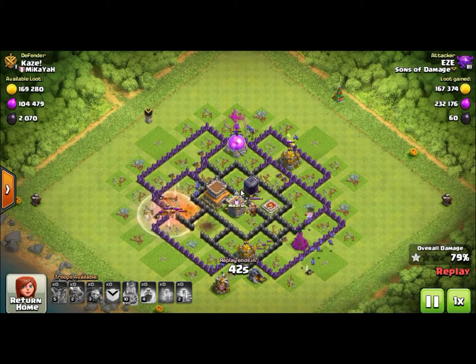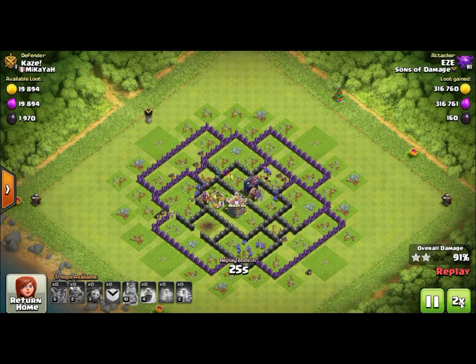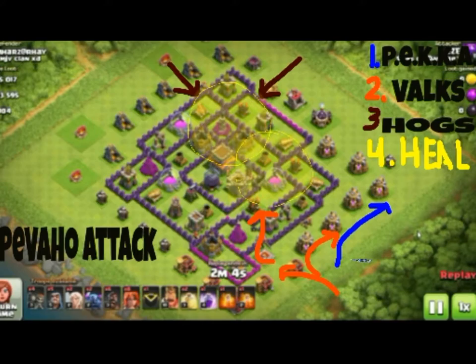We put a bunch of minions on that wizard tower and there were no hit points left on it, so it goes down. Now there are no defenses left, just minions - easy as could be. That DragLoon, LaLoon, Loonion - all three of those attacks are just huge attacks in Town Hall 8 and Town Hall 9 especially. They get a little tricky in Town Hall 10 because of inferno towers, but in Town Hall 11 because of the Grand Warden they're viable once again.